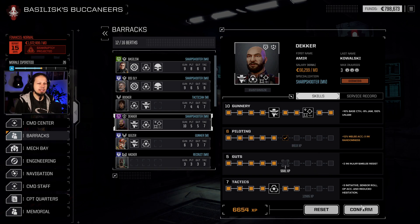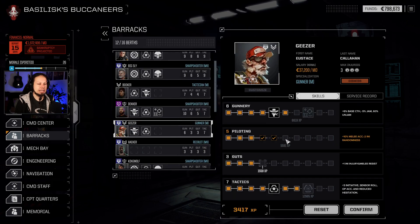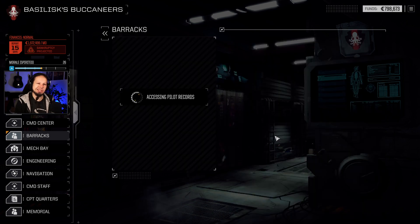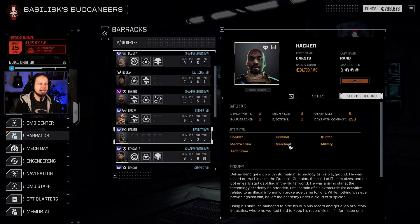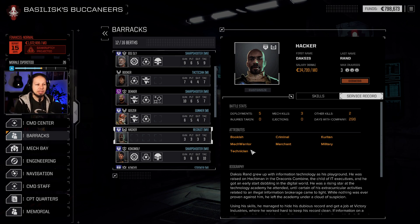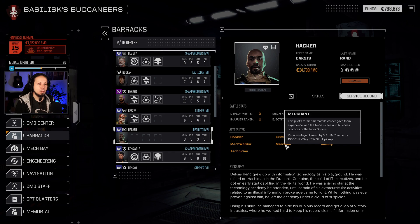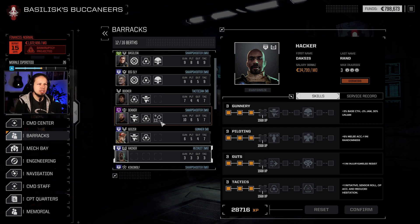Deka definitely needs more piloting — sure, let's give him that. Geezer is okay, just needs a bit more training. Hacker — yes, absolutely. He has the military background, so negative one recoil, plus one offensive push accuracy. That's super good for a ballistic gunnery build. Technician is fine, Mac Warrior is fine — just give him some extra XP. Okay, initiative, bookish side, sensors pilot upkeep — merchant gives reduced cost.